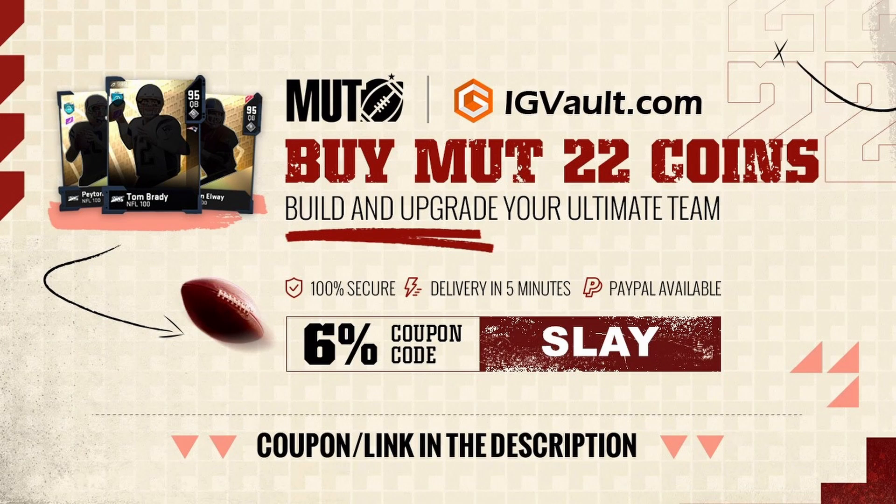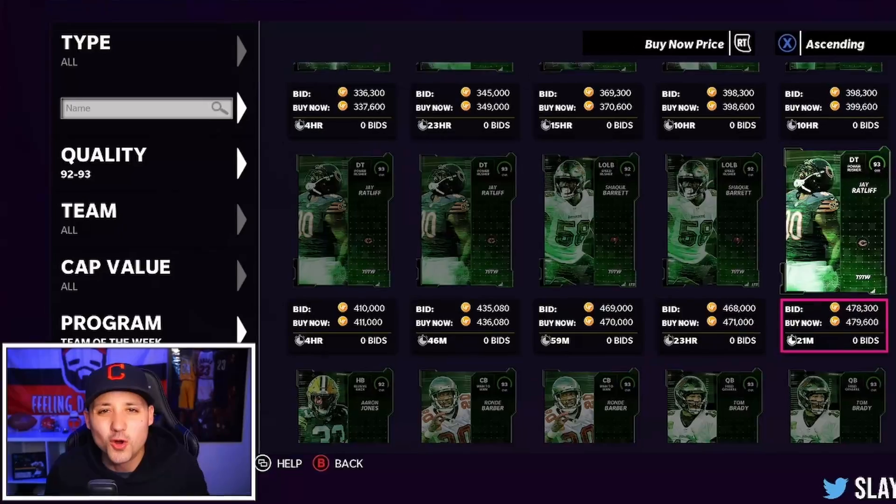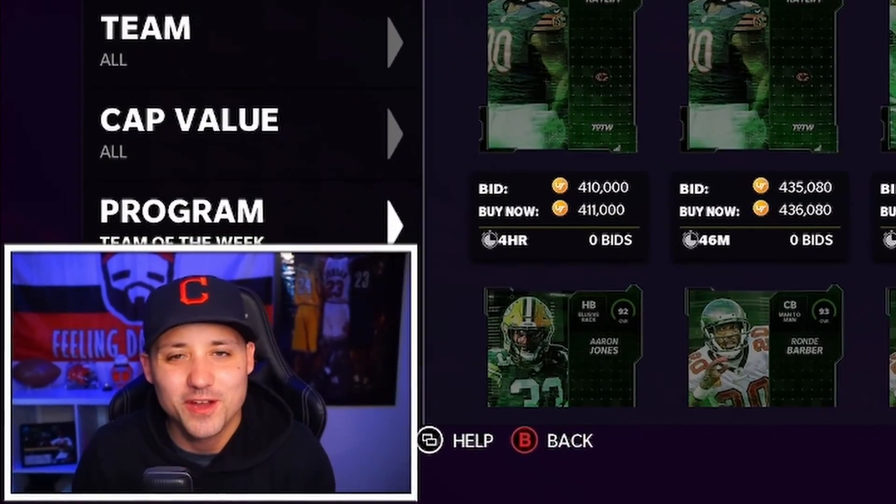If you guys want to build that god squad and you're tired of buying packs, head over to igvault.com for the cheapest coins on the market. Save a ton of money, build that god squad, use code SLAY at checkout for six percent off.